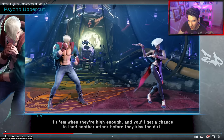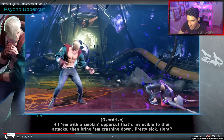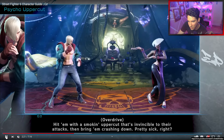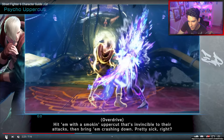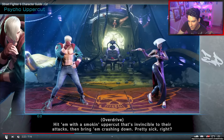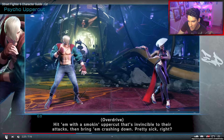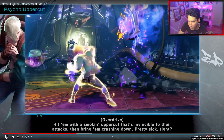It's a bit different — he's not a launcher like it used to be in SF5, but it's more like he slams you into the ground. The second punch definitely slams you into the ground, and it can be used to go through projectiles.